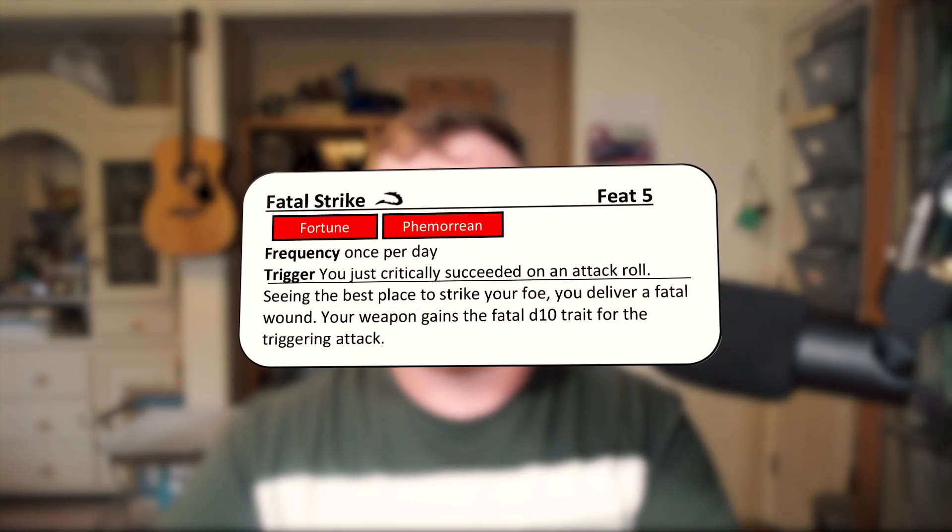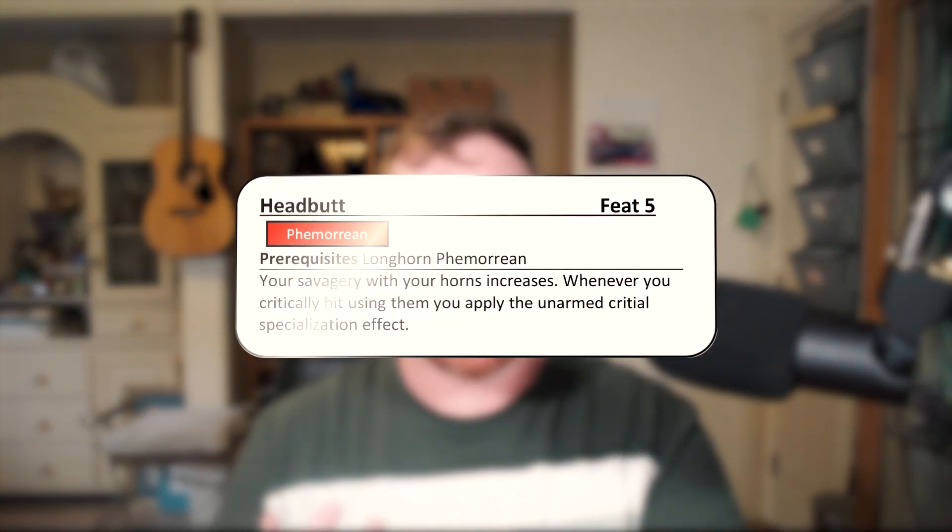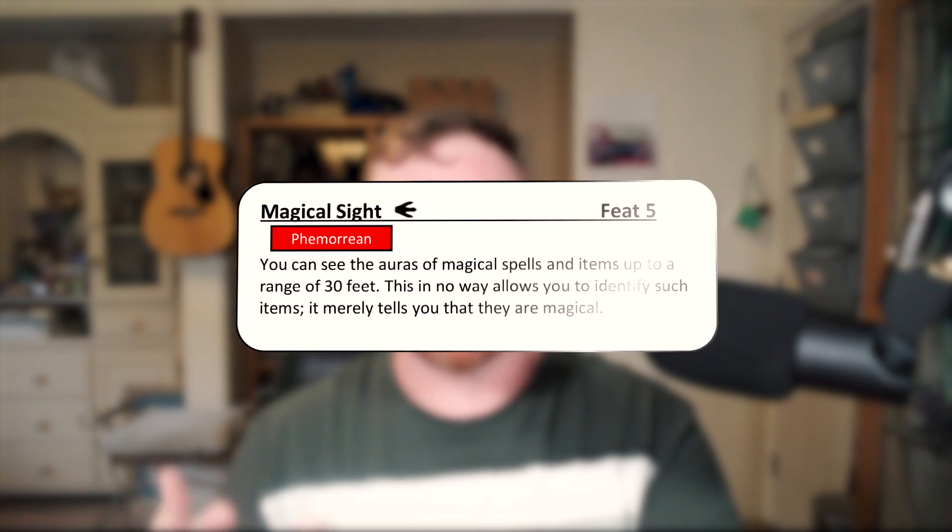Fatal Strike is a fun one, a fifth-level feat. If you critically succeed on an attack once per day, you can spend a reaction to deal 1d10 persistent bleed damage for the triggering attack. The trigger is you critically succeeded on an attack roll — this could be a spell attack, it doesn't have to be a weapon attack. I wanted to open this up for Fomorian spellcasters, because you can still see into the future a little bit and see where to place that attack to do the most damage. We also have the Headbutt feat, which gives critical specialization with their unarmed horn attacks — you have to be a Longhorn Fomorian. And Magical Sight, allowing you to see magical auras up to a range of 30 feet.